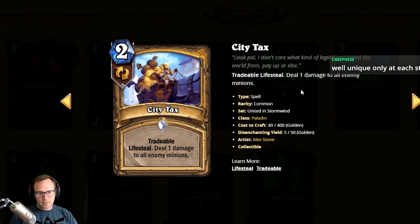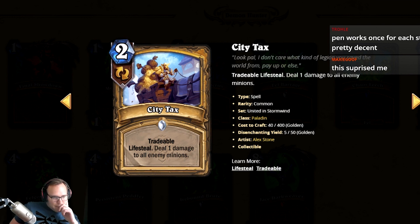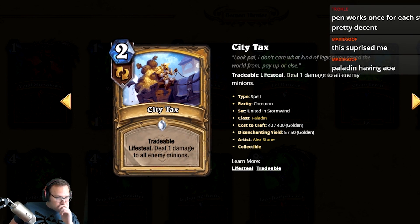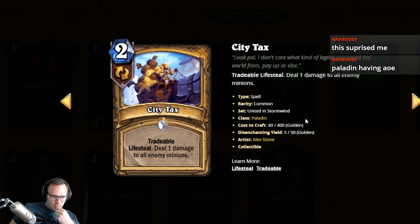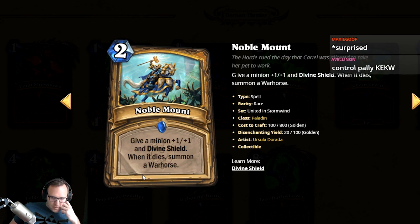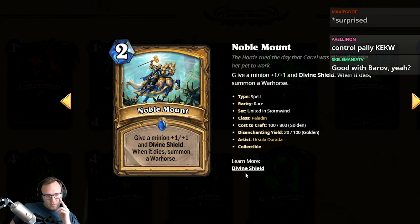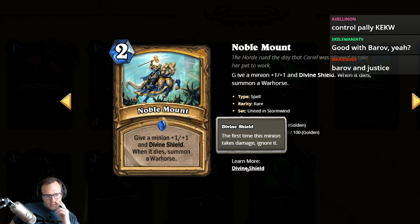City Tax: deal one damage to all enemy minions, lifesteal, tradable. I feel like it doesn't perfectly fit Paladin, but it's a good card — it's Power Word: Glory quality. I'm gonna give it a three. I'll give it a two because of the class it's in, but it's a very good card — put it in another class and a lot of decks would be very happy to have it.